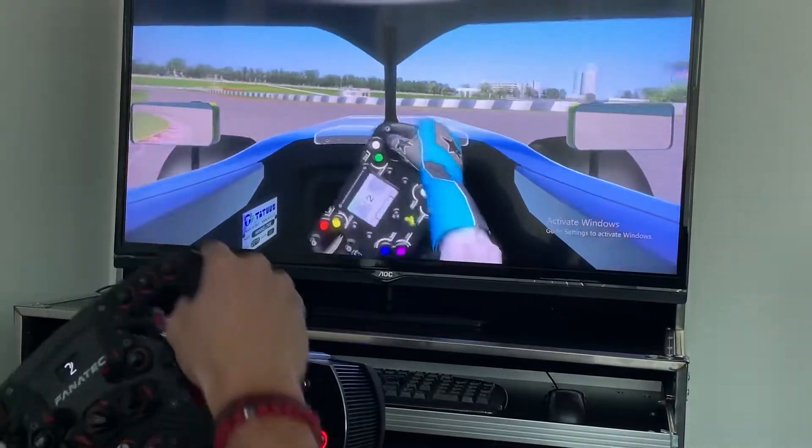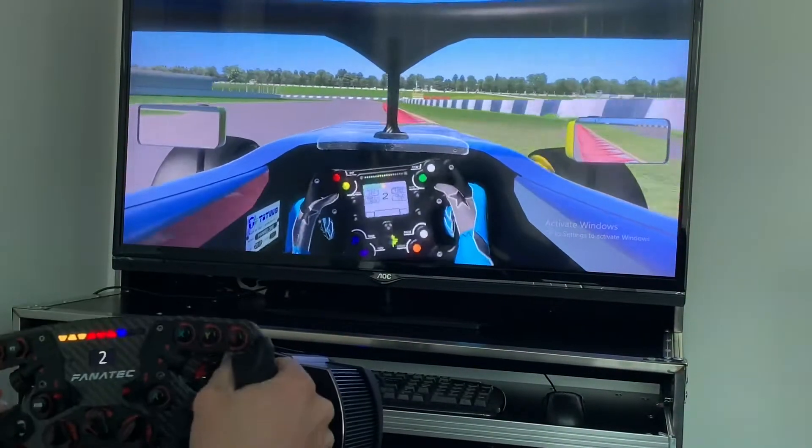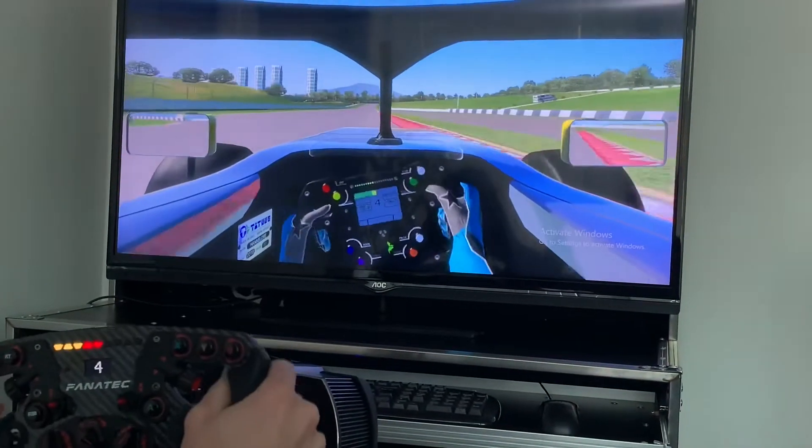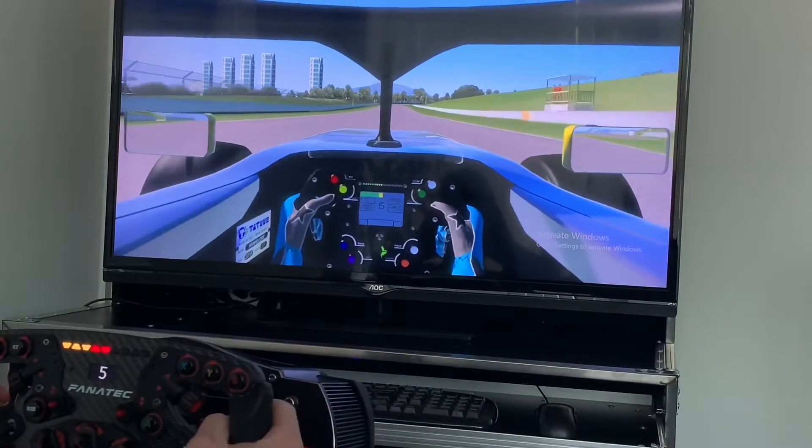Again, braking at the 70 meter board. Back on power, using all the exit. Easy flat out through this 90-degree turn, using the downforce on the car.